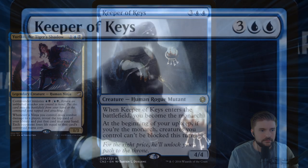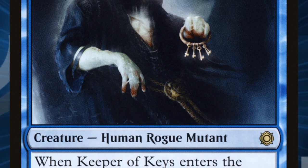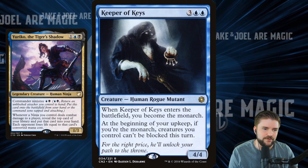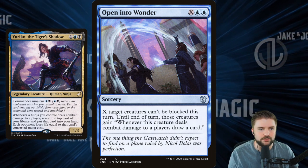Keeper of Keys comes into the battlefield and makes you the monarch, so you get to draw a card at the end of that turn. And at the beginning of your upkeep, if you're the monarch, creatures you control straight up can't be blocked this turn. I'm absolutely a huge fan of this five-mana human rogue mutant. Even though it's not a ninja, I think it fits really well into this deck.